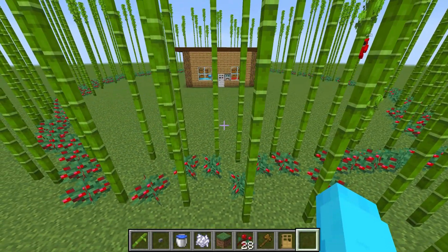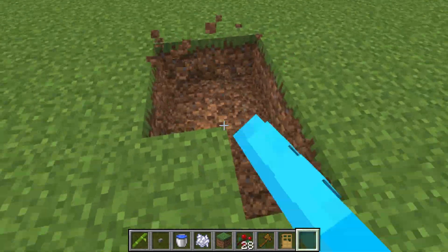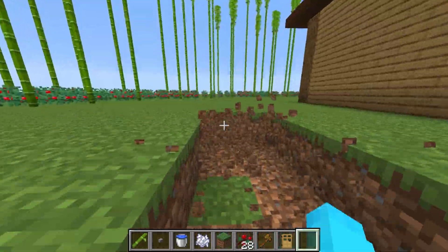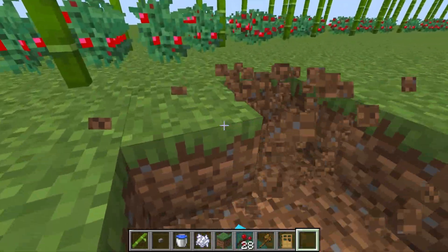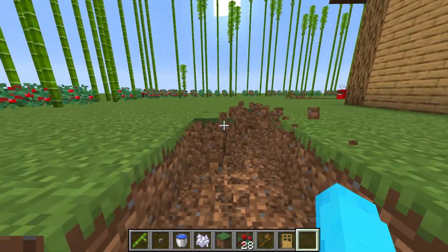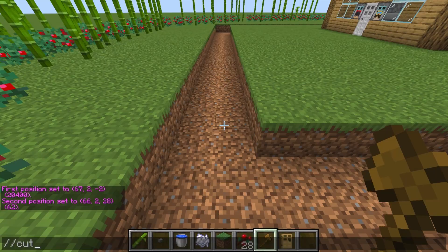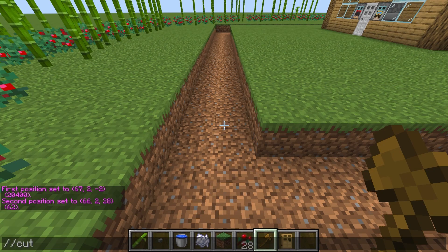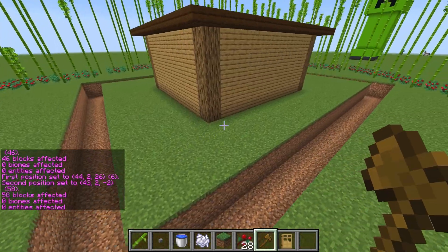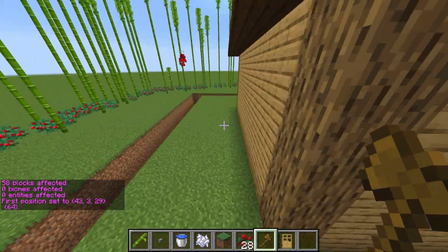Next we're going to add a third layer to this wall — this wall is going to be so overpowered! Let's mine out a two-by-two moat around the inside of our house. The creepers can just swim through it though — well, you'll see, it's going to be a super dangerous moat. Let's do a command to cut out more of the bottom on all four sides.